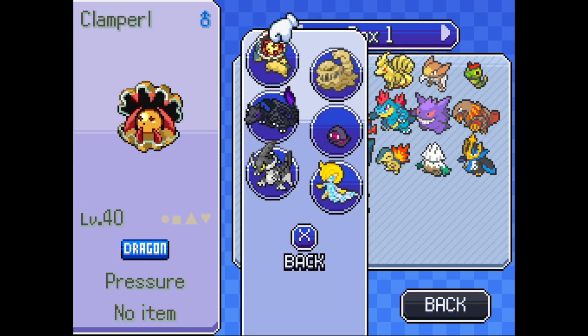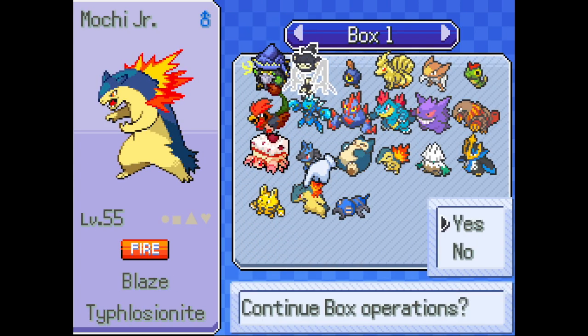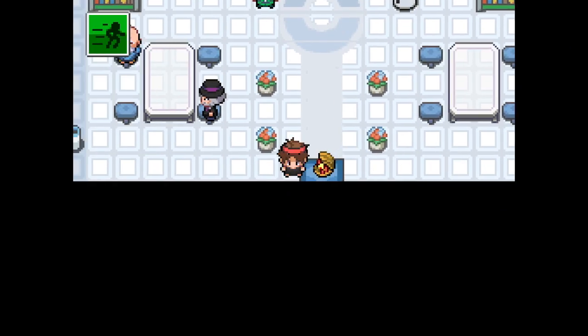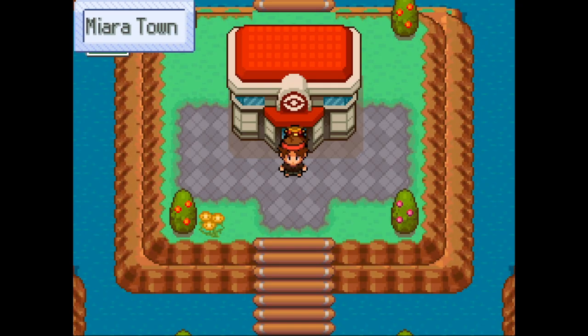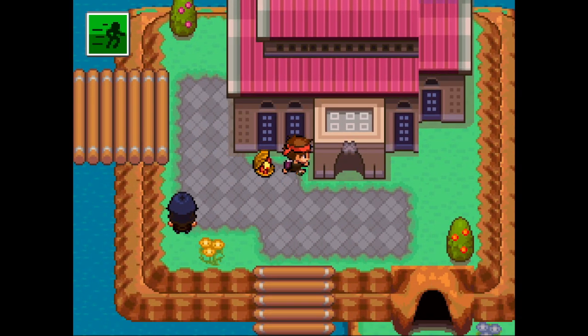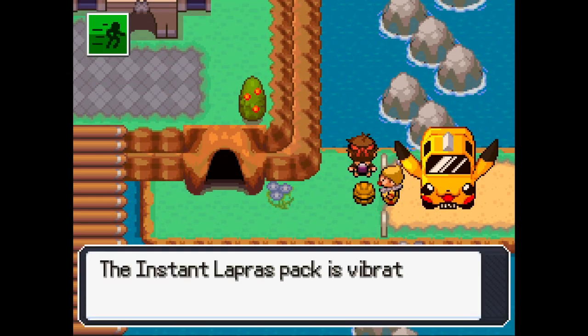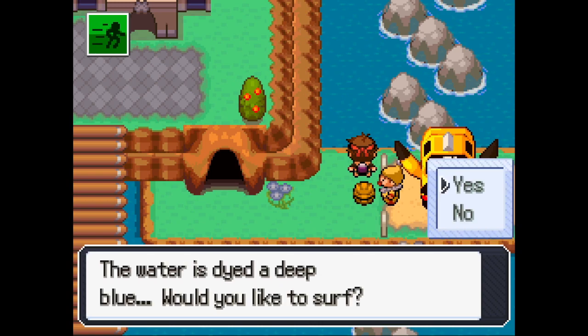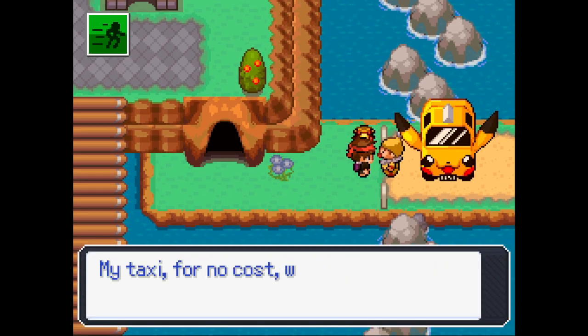We're actually going to take Clamperl and evolve it into a Huntail. I believe you need to get a Dragon Fang rather than a Sea Fang, because I tried evolving it off camera and it gave us a normal Huntail rather than a delta one. So that's what I'm going to do.